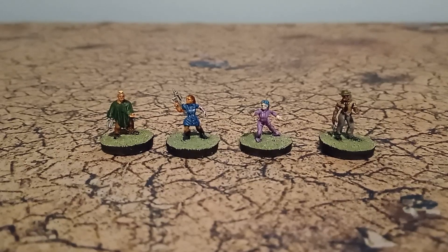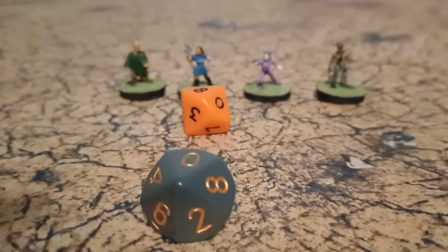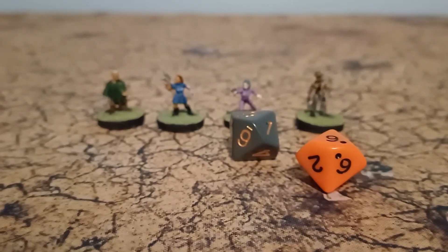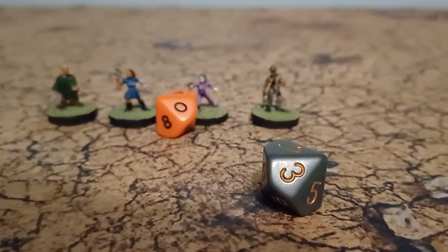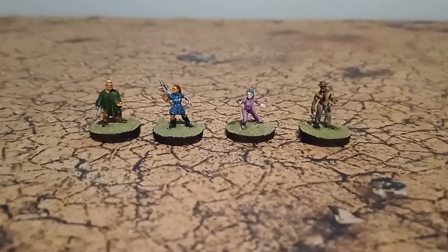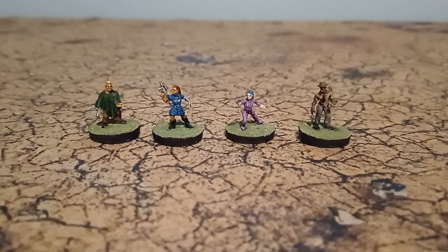First up, we have a package to deliver on this planet. On a 9 or more, we get a loot roll. We rolled a 10! Our loot roll is 8 - someone's given us a weapon. That weapon roll is 59 - it's a special weapon! Rolling 74 on the special weapons table, it's a Shogun - it's a rocket launcher! That's tempting! I might give that to Kirk. Currently I've given the Rattle Gun we got last time to Orgak, but I might swap them out.